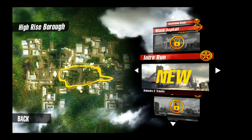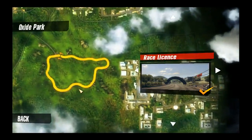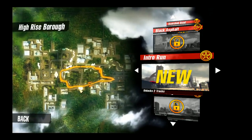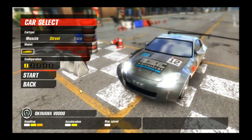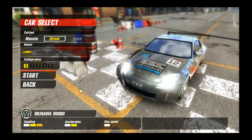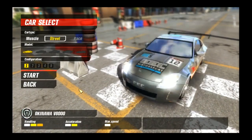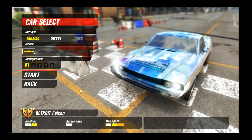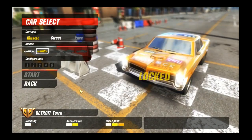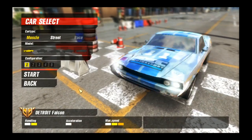I'm going to start by using the keyboard, and if the keyboard kind of sucks, then what I will do is switch over to the 360 pad. It takes a little bit of time to load the car models for whatever reason. The race car is locked, so we have street or muscle it would seem. You can also switch between several generic models, which are also locked, as it turns out. Configurations are also locked as well.